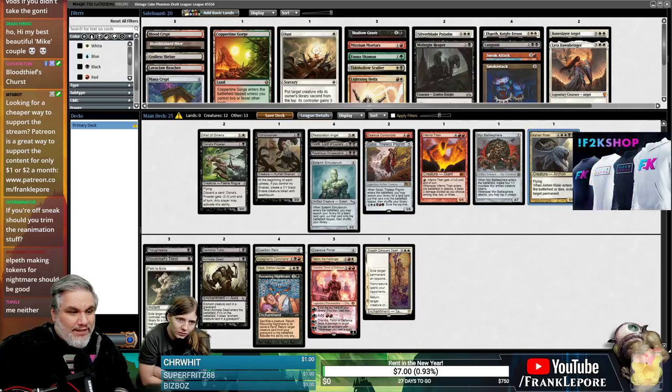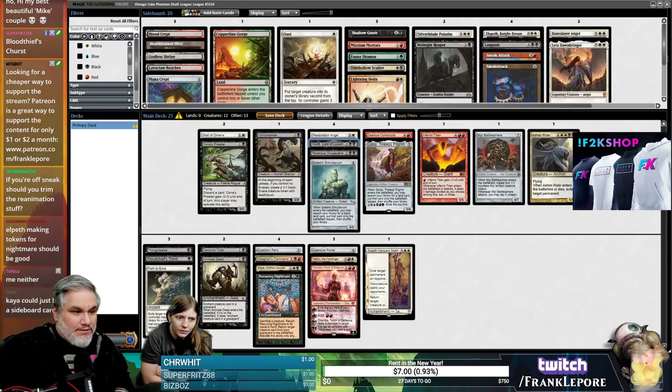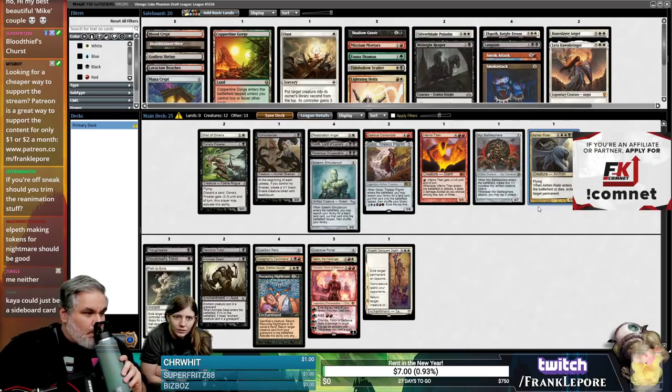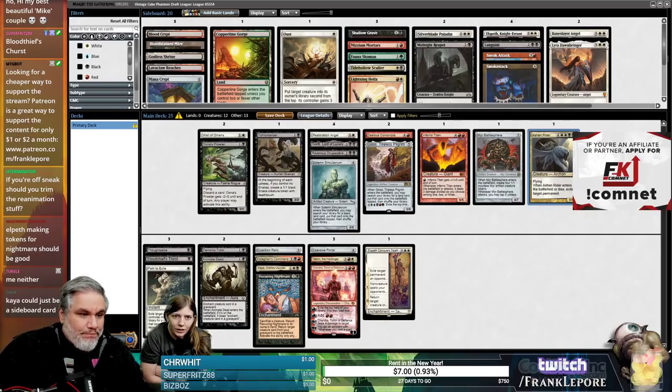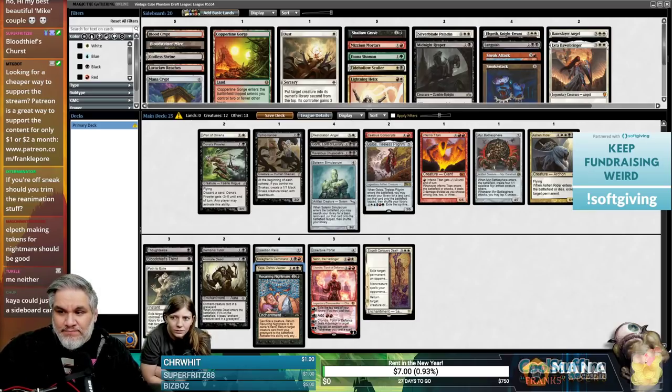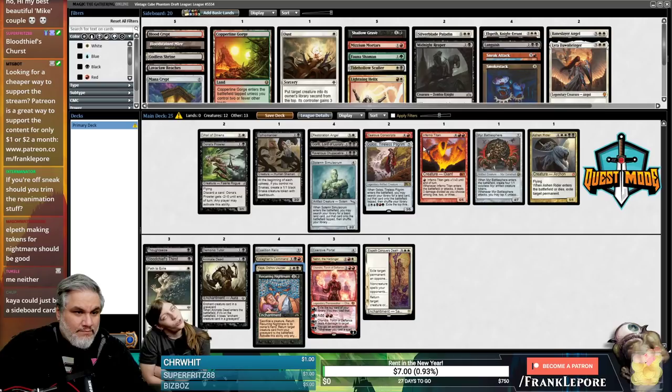I was about making tokens for Nightmare. We don't have anybody to discard these two other than Una's Prowler, so looping Gonti, Resto, Chupacabra is still good. Maybe just cutting both Animate Dead and Recurring Nightmare and Ashen Rider — I just want to play better cards. You could go for a smaller, tighter deck — Baneslayer, Elspeth. I don't think Kaya is actually a sideboard card in this format — she's just too versatile, so many one-mana permanents.